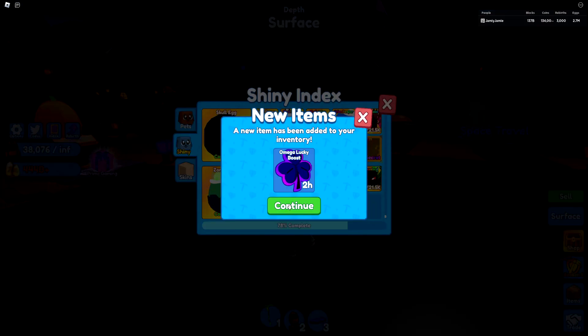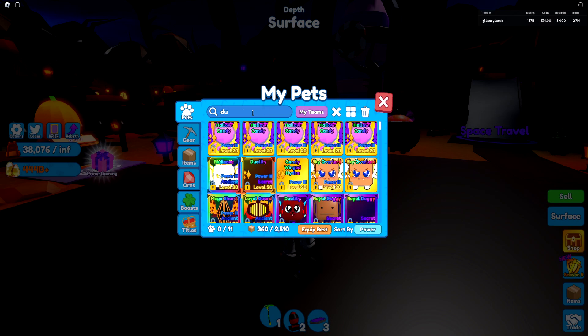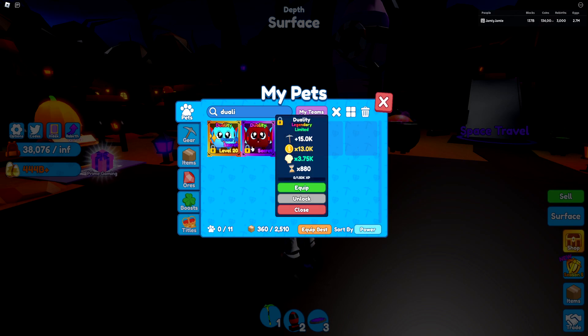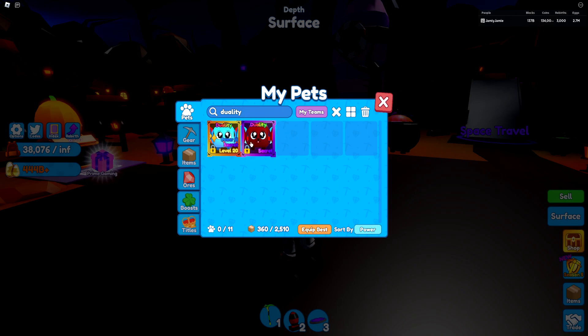Now we can also go claim the shiny version of the index. For people wondering about what I traded for all three combined — I did two different trades and I traded my duality pets: two shiny level 20s and two regular level 0s. I'm pretty sure I lost the trade value, but because it's so new, it's pretty hard to actually get these pets. I'm not really big into trading so I don't really care, and as long as I have one of each left over — because these are also limited — I don't really mind too much.